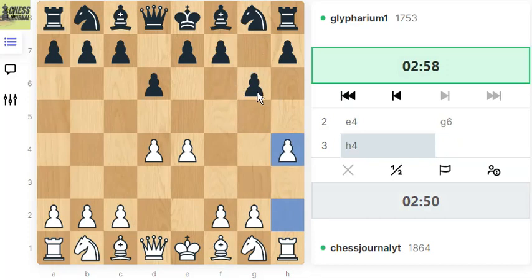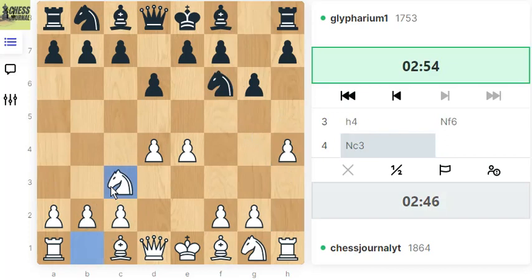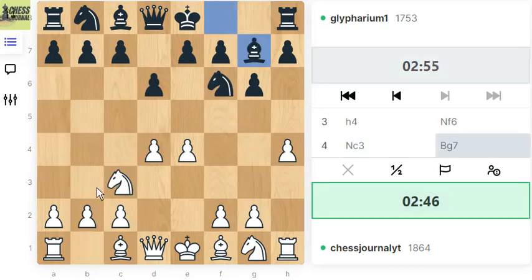Whenever I see they play G6, I try to shadow their dark square bishop. I'd love to push my H pawn and just play like this. So this is the regular Queen's pawn game.